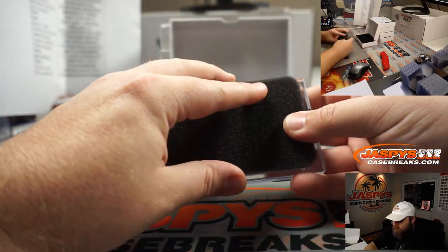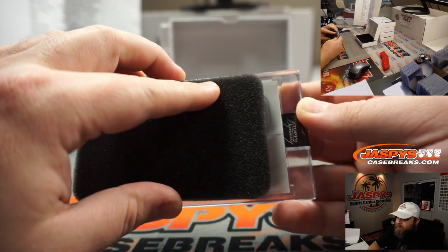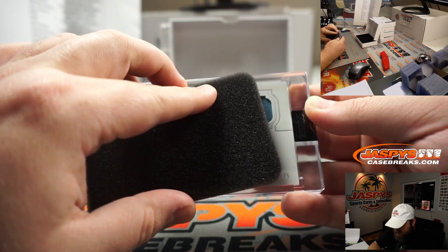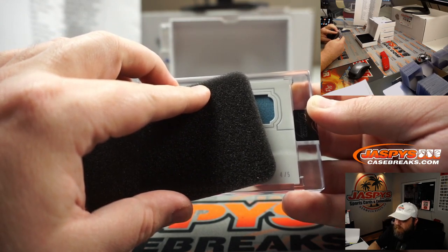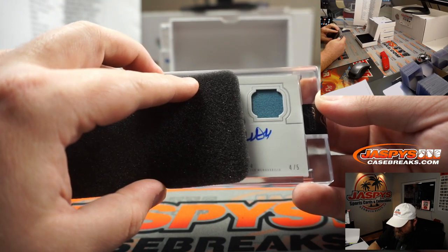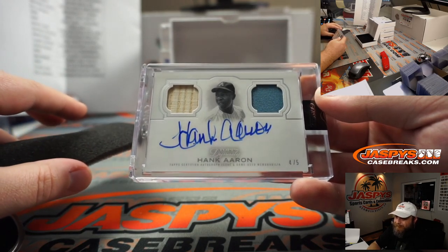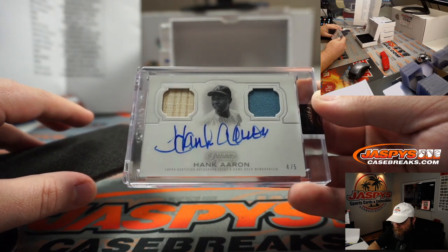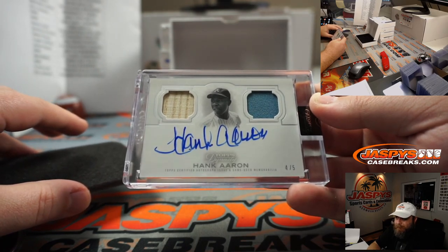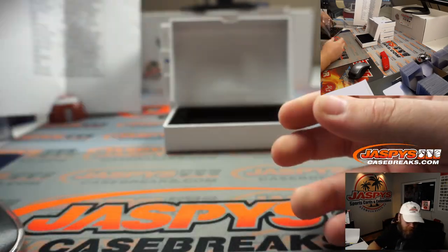First up. Four out of five. I think this is a dual patch auto. That looks like Mariners colors to me. Maybe not a duel — how about a dual relic though? And auto. Hank Aaron, on-card auto. Atlanta Braves. Matt Medlin. That's pretty nice. That's what Dynasty's all about.